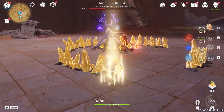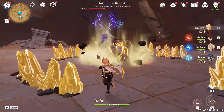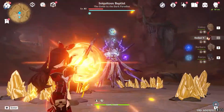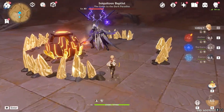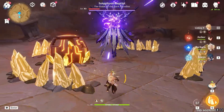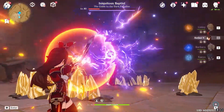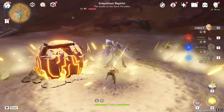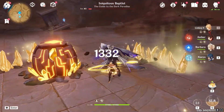Barbara is here for the Pyro Shield. Cryo Shield — Amber is gone in one shot. Throw another rock at him, wait for the Electro, shoot him with another arrow. There you go, it's gone in one shot. Throw more rocks. Just use Amber.